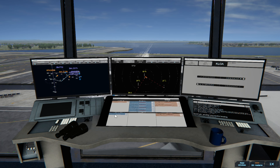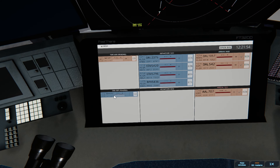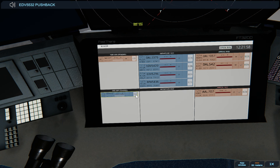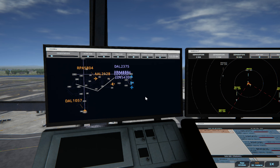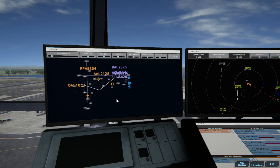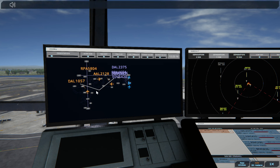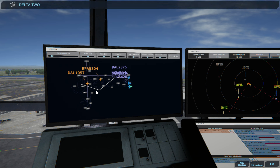LaGuardia Ground, Endeavour 5420 ready to taxi — stand by. Endeavour 5532, pushback approved, expect runway 31. This Delta one's coming into land. Delta 1057, taxi to terminal. Delta 2375, runway 31, clear for takeoff. Upon reaching altitude 1000, contact departure.